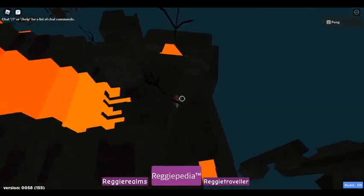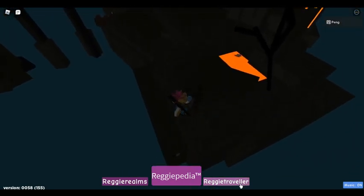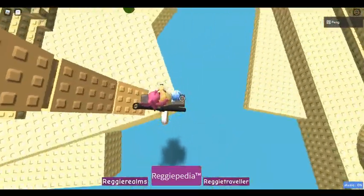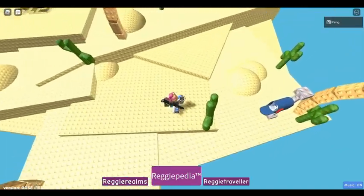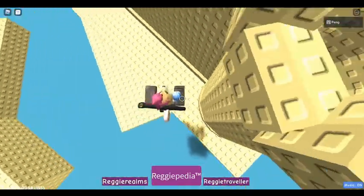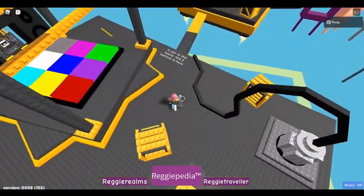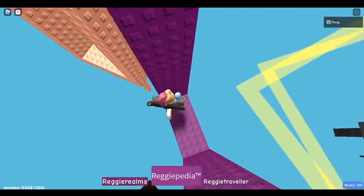The next one is the Volcanic Island. And it's just right here. And the final one is Across the Desert. It's not too hard. That was embarrassing. So, and it's right here. So, once you have all those four Chamechs, you can then head back and do the parkour, and then you can get to the Reggie Myths.